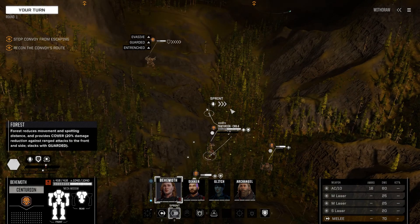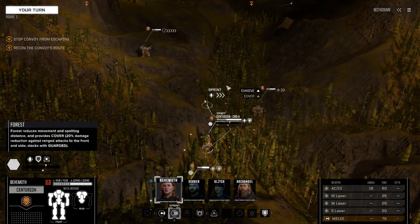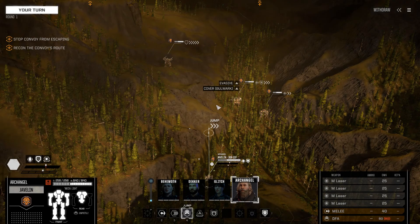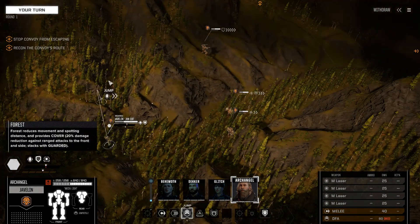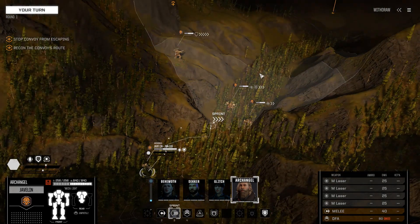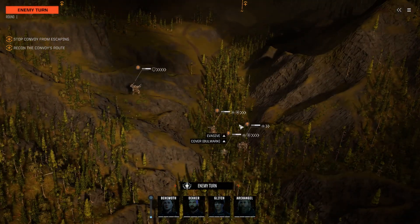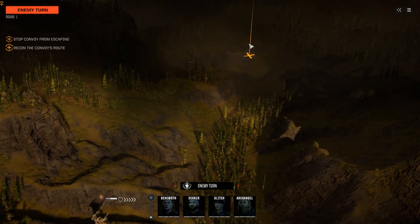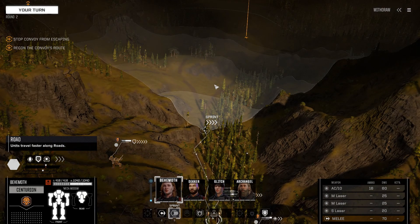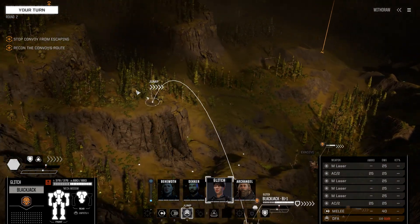We haven't yet sighted any opponents, which is nice, because if we do they'll start moving and we'll be sprinting through these thick trees as quickly as we can. Most of the jump jets have come off the Javelin, so even though we can jump out of these trees, we might actually make more progress just sprinting with our light — not ideal. The enemy's turn, we still don't have anyone on contact, and I'm worried that by the time we get within range we'll really be struggling to keep them out of that zone.